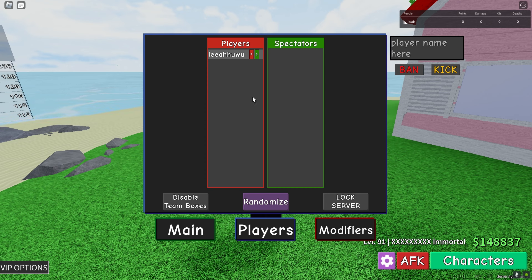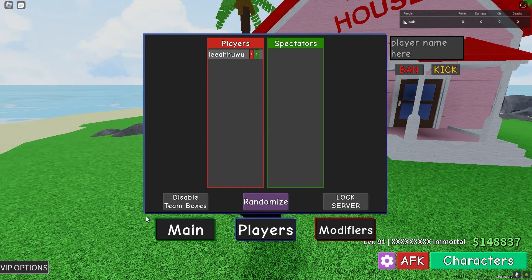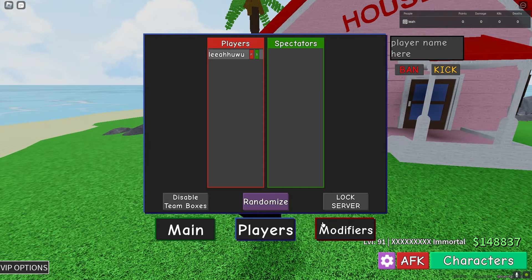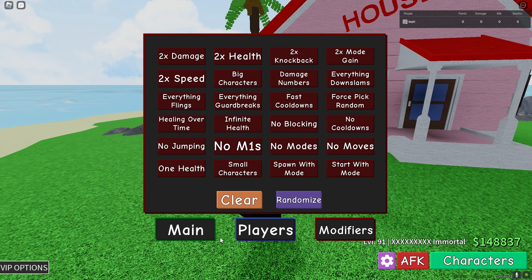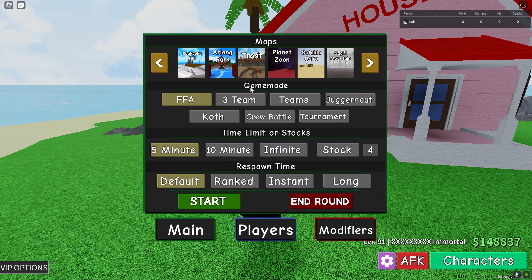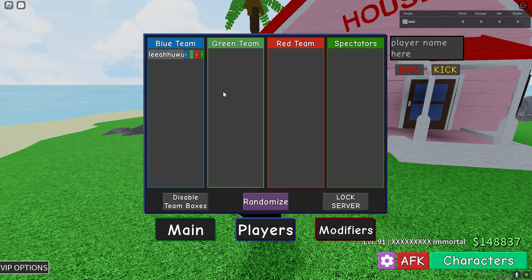In the Players tab — like in tournament mode — you can force people to spectate, disable team boxes, and you can lock the server, which is amazing. So if I'm playing on stream and I only want selected people inside, I can lock the server. In FFA you can also make people spectate, so now I can watch — it's really cool.